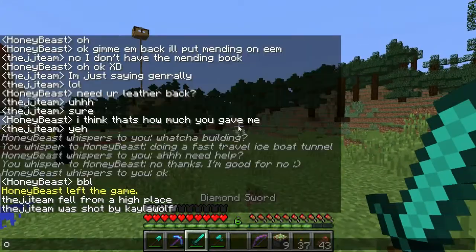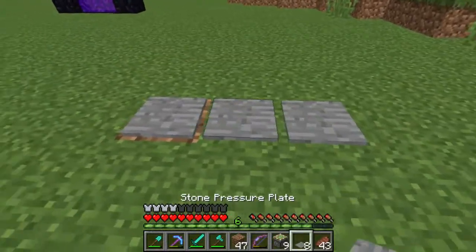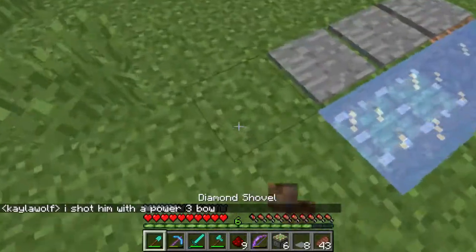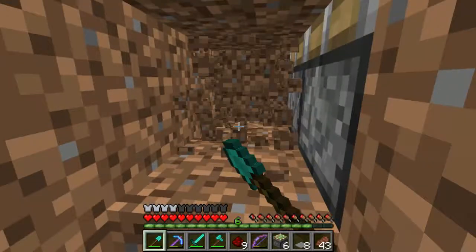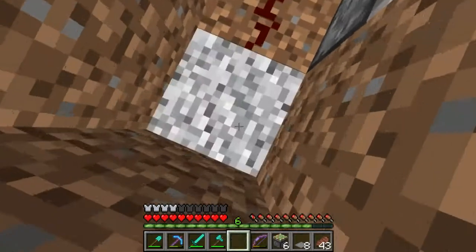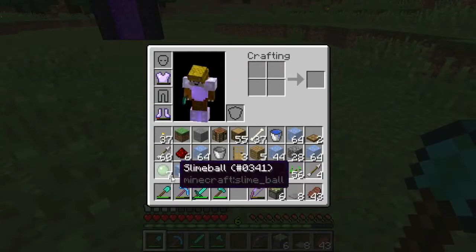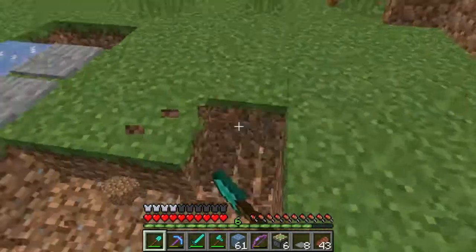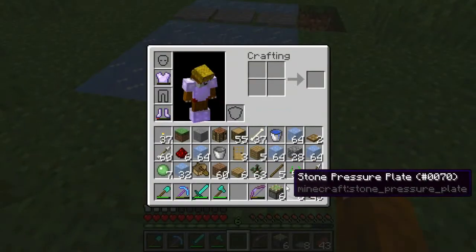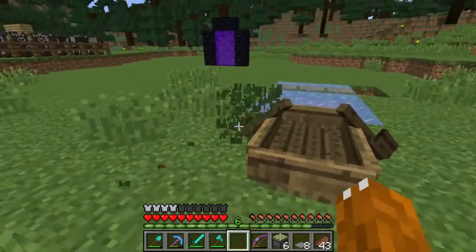Oh damn. Let's put some pressure plates. If we put something here and something here — how are we gonna power that? I don't like this, it's gonna be complicated. So will these activate? Let's just have a little slide here. Boat here. Alright, will this work?